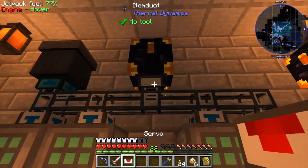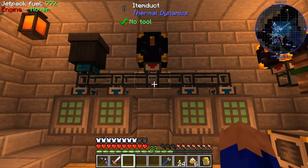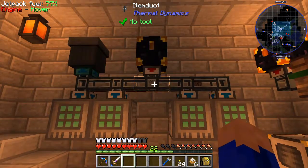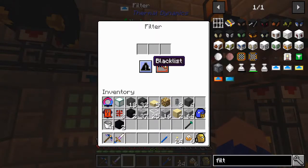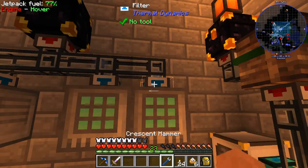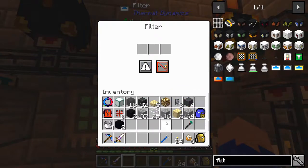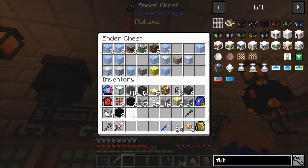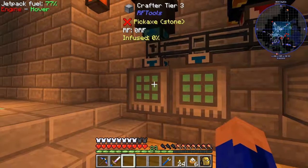A basic servo should do the job. Let's turn it on and watch our items move. The items are slowly moving out of the chest and that's okay because it doesn't mine all that fast anyway. The items of choice are going to their respective places. Uh-oh, everything else is going over here — we need to fix that. We need to whitelist the right stuff. Hopefully it'll help contain it.